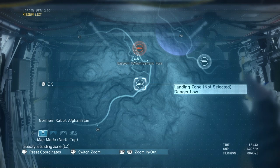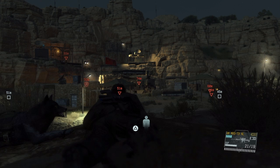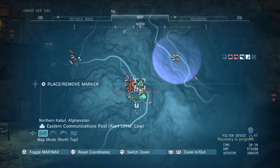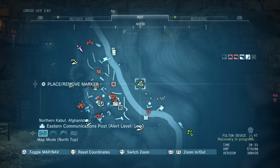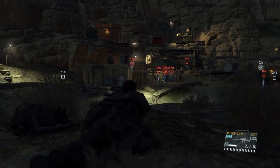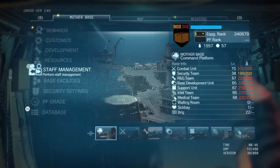Here I am at the Eastern Communications Post. I want to show you what your target is in order to complete this mission as quickly as possible — I'm in free roam right now. I've positioned myself where I can show you the anti-air radar that needs to be destroyed. Destroying it unlocks the ability to fly over this base in your helicopter. So get in there, take out the guards however you see fit, and destroy the anti-air radar.